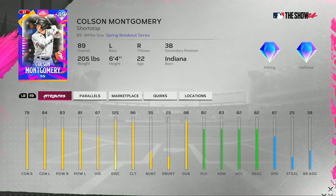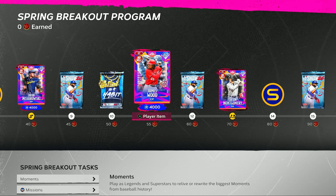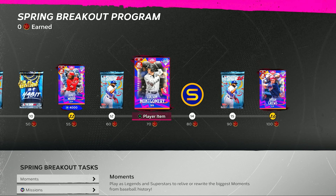We also have Colson Montgomery — 79 and 84 for his contact, 89 overall. So the overalls are going up a little bit as we're going through the program. Colson Montgomery, left-handed hitter, 83 and 81 for his power ratings, 67 vision, 125 discipline, 96 clutch, 98 durability. 82 fielding at shortstop with 83 arm strength and 82 accuracy, 82 reaction, 67 speed — also plays third base.